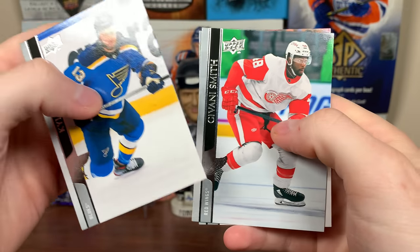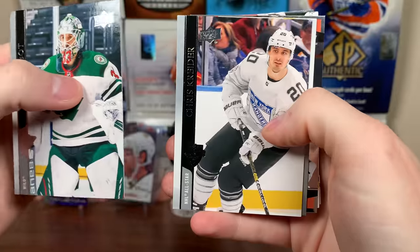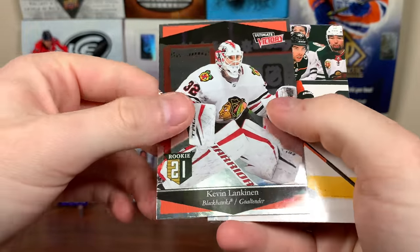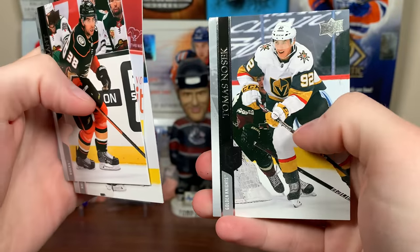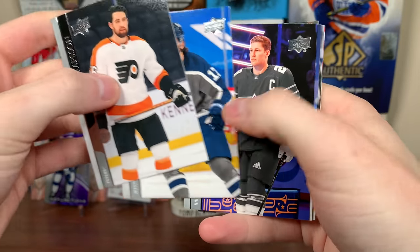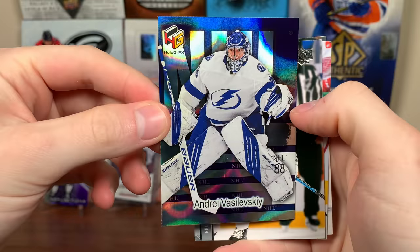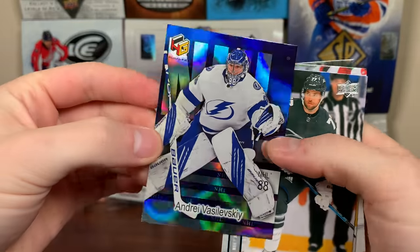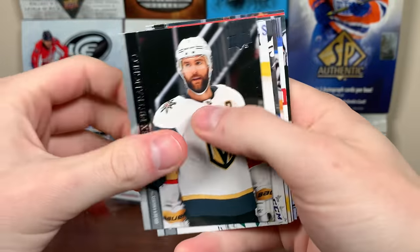Lardy, Clifford, Giovani Smith, and Barzal. We got Cam Talbot, and it looks like we got an Ultimate Victory here — Saad and Kevin Lankanen. So this is a regular Ultimate Victory. Grant Tanev, Kachuk — still no young guns yet. Gustafsson, Lowry, McKinnon, Joseph, and a holographic-looking card — Andre Vasilevsky. There's your typical holographics, like a blue one. Headman, Dustin Dowling, and Patrick Kane. Pietrangelo.